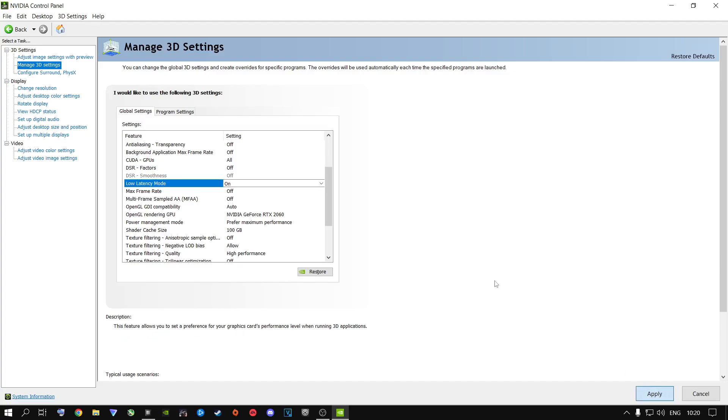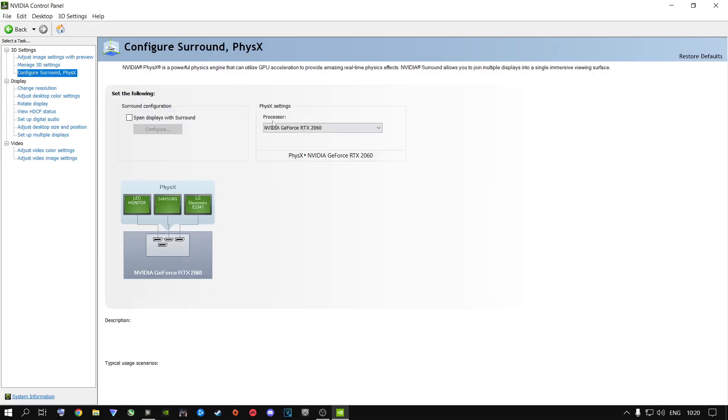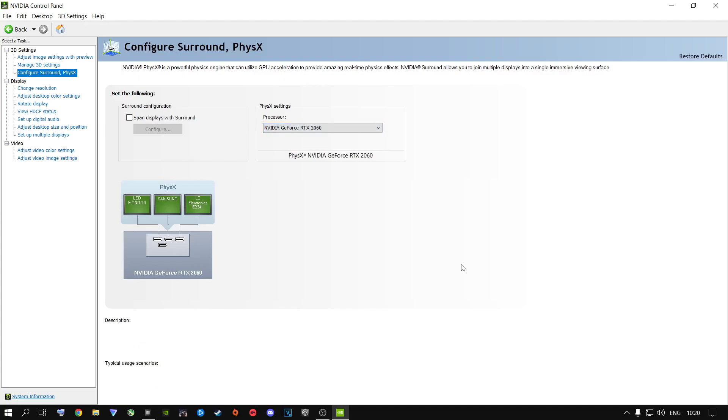Once you've copied these settings and applied them, your screen might flash a couple of times — don't worry, it's just applying the settings. Once done, go to Configure Surround, PhysX. Inside there, you're going to select your dedicated graphics card and click Apply if you haven't done this already.